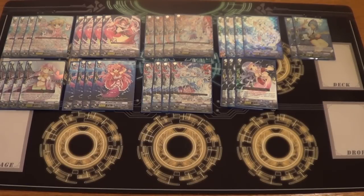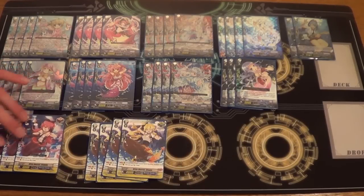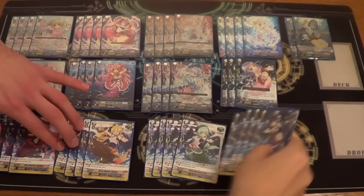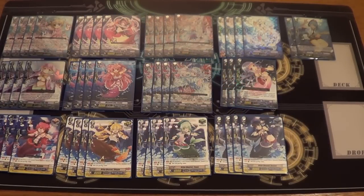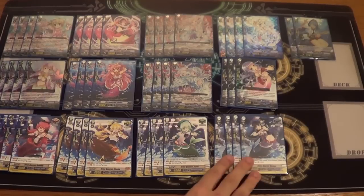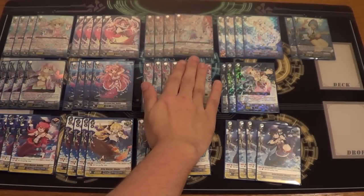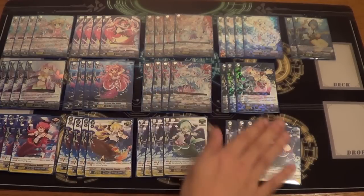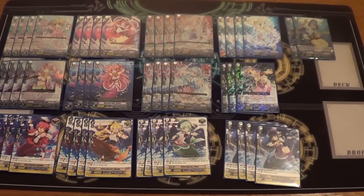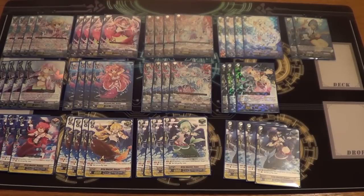Then the trigger lineup — this is where I differ from quite a few people. I run four draws, four crits, four heals, and four stands as well. The reason I run stands is because of my attack pattern — I'm usually getting a Kareen on the side, attacking with the Vanguard, then the rear, and if I get triggers I try to bounce that card. If I can't bounce anything, the stands give me an extra attack out of that and possibly further damage. The only efficient way to do it is with a stand. You can run six crits and six draws for a more aggressive build, that would easily give you extra pressure.